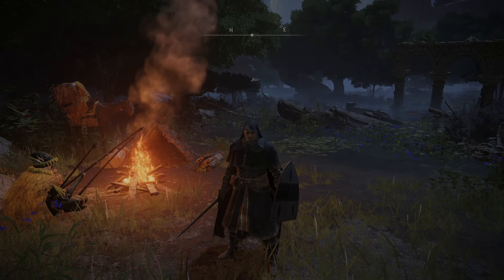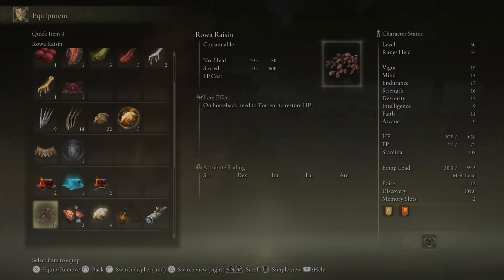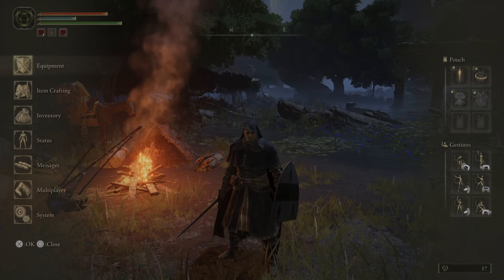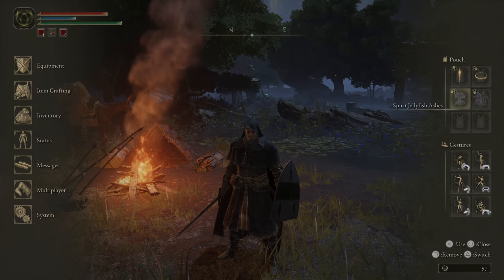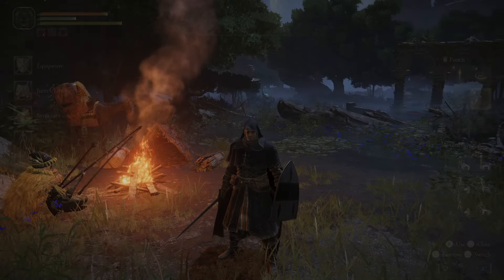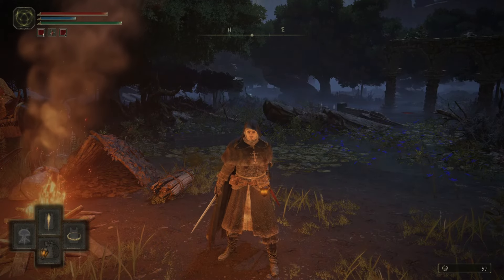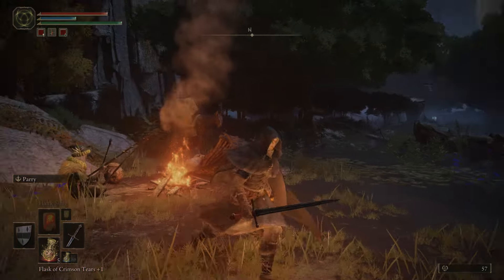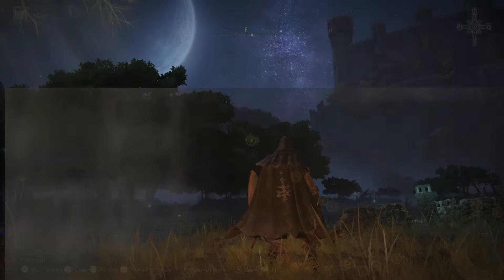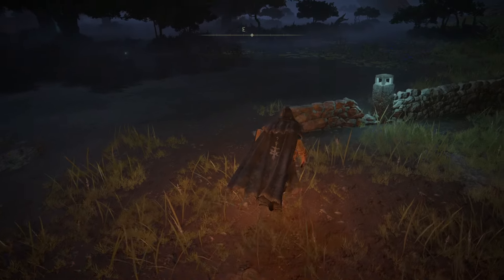We have a lantern now — I guess we have to use it. Does it have to be equipped in the equipment screen maybe? If you put it over here in the quick slot you can use it from there.